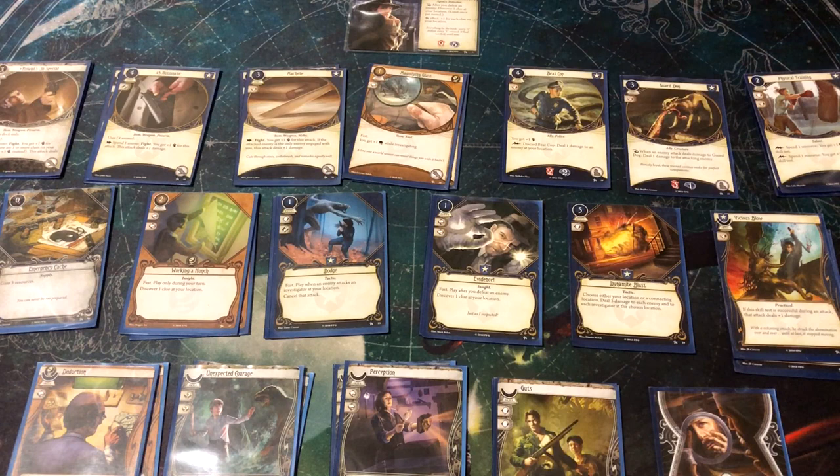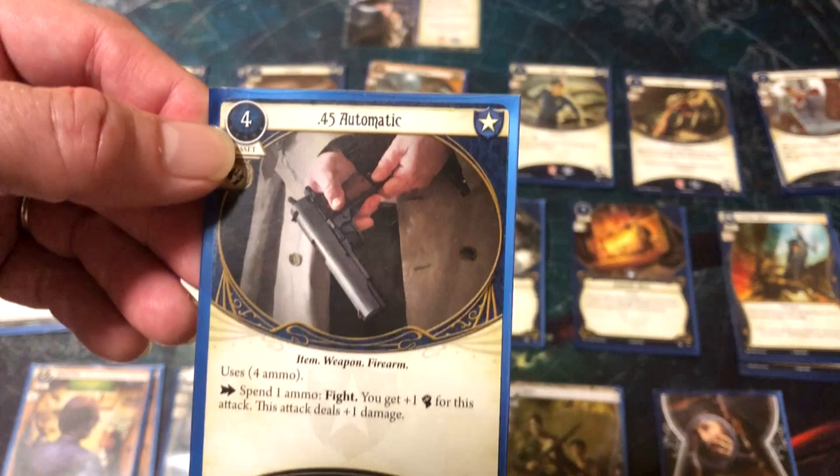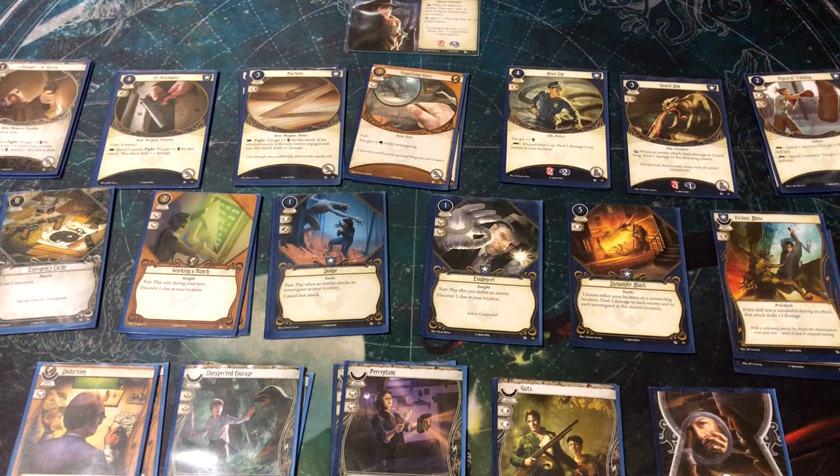There are three types of player cards that go into your deck — assets, events, and skills. Assets are cards that have a cost on the top; you pay resources to put them into play, and they sit in front of you with an ongoing effect. In this case, this card has a fight effect — you spend an ammo off of it and do a fight. Assets may also take up a slot; this one takes up a hand slot. You can't have three guns out at once — in general, you only have two hands.